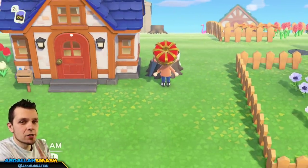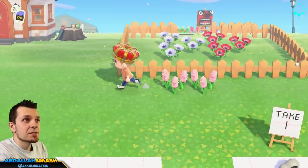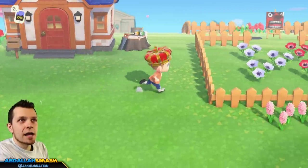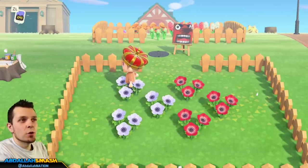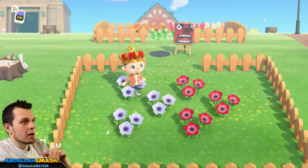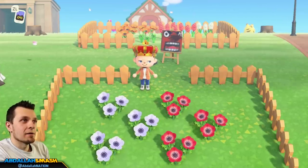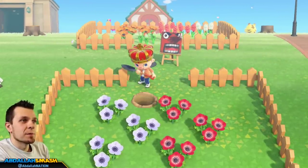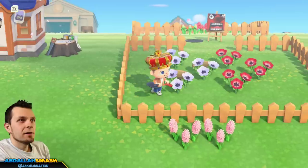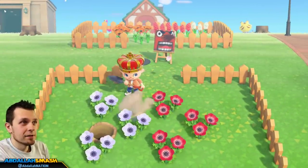Now let's talk about how hybrids work in the game. I was able to successfully breed three different hybrid flowers — you can see here we have the pink hyacinths and my very cool pink tulip. I've got a couple of different areas I'm using as breeding grounds — the easiest example is a diagonal checker pattern, like a five on a dice. Whenever there's an open spot in that pattern, those empty spaces are all potential spots where hybrids can eventually show up.